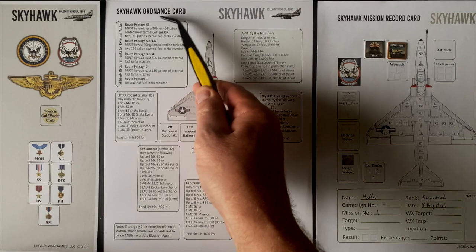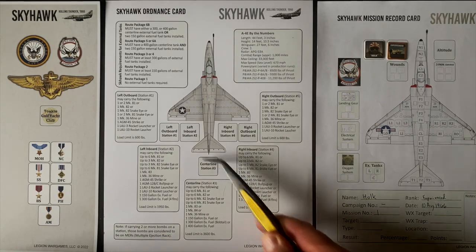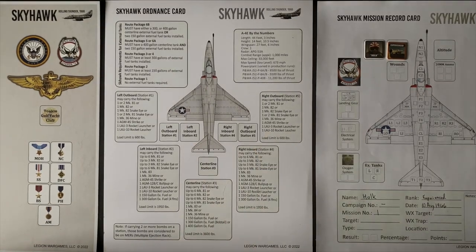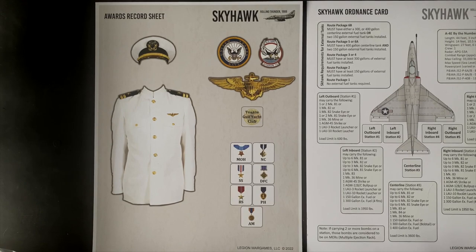The other player aid we'll be using is the Skyhawk Ordnance card. This is where we choose the munitions we're putting on our wings as well as the center line — five places for either fuel or bombs. We'll come back and take a look at this as we get ready for the mission. Lastly, we have an awards record sheet, which is more for the campaign game. We probably won't be referring to this during this mission unless something extremely good or extremely bad happens.